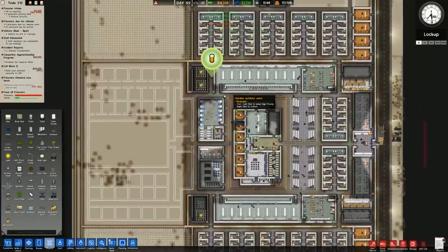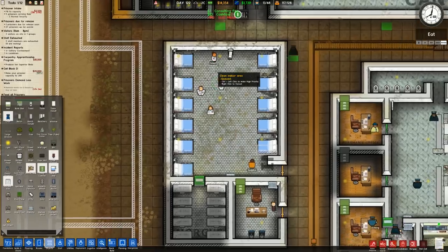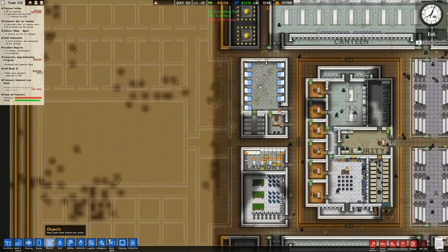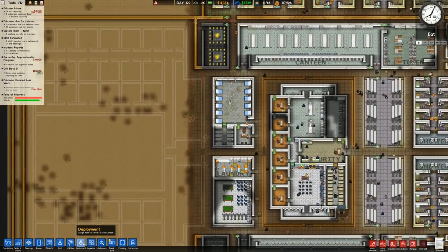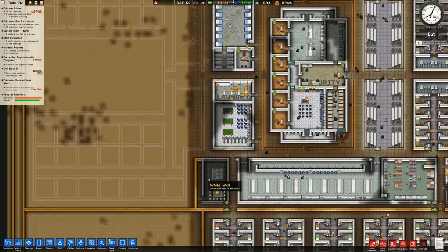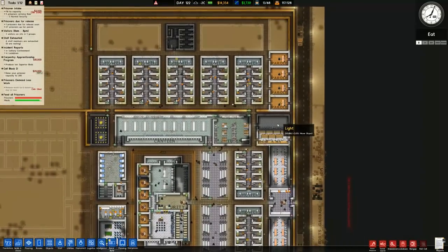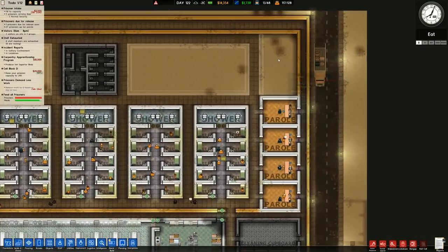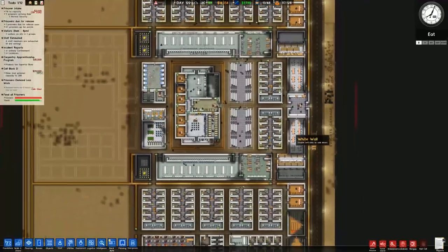There are loads of prisoners being released early, which is good. Also someone being brought over to get treated. The prison is filthy - we have six janitors and it's still dirty. We do still have people assigned to the cleaning cupboard which isn't a small one. May go ahead and add another cleaning cupboard to get more jobs.